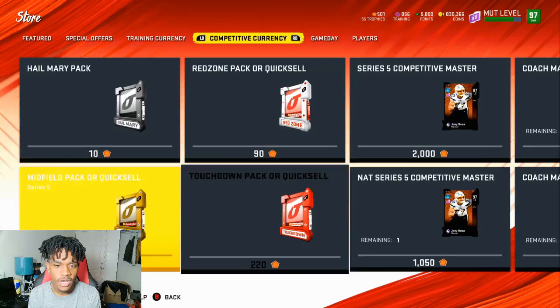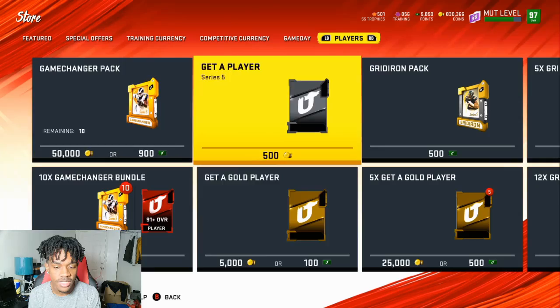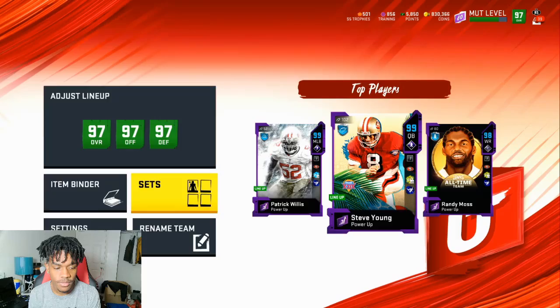We got the Series 5 master right here - Joey Bosa - and then John Madden. I'm gonna get this really soon, I'm at 500 right now. That's basically it for the store, but like I said it's way better odds now which is really really good. Now getting to the sets - there was a new exchange set.